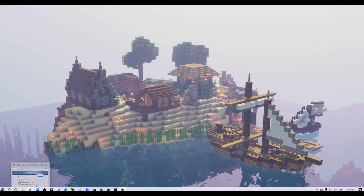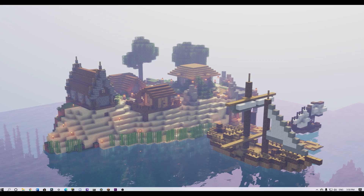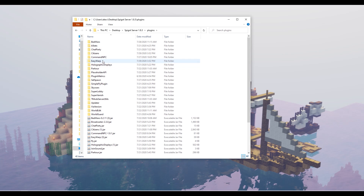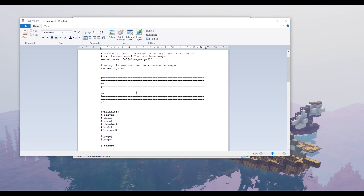The first plugin I implemented was warps. It helped a lot, but there was an annoying feature where it would take 10 seconds to warp and if you moved it cancelled the teleport. After watching a few videos I found out that if you go into the plugins folder and then the folder of the plugin you want to modify, there is normally a config.yml which you can change the settings in. This small bit of information helped me out a lot.